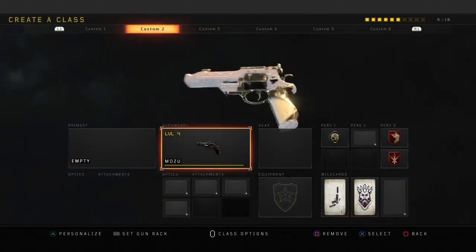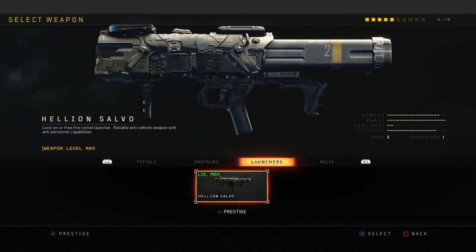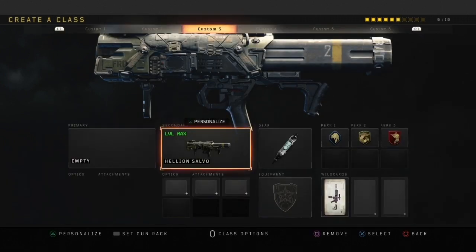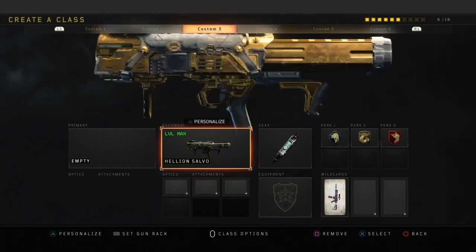That's on my gun now. I'm gonna do it a third time so y'all can see. Another thing I don't have diamond, gold, or dark matter for is my launcher. Hover over gold, switch over to zombies, press X and it's on.